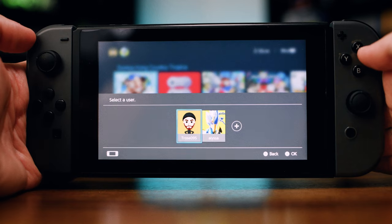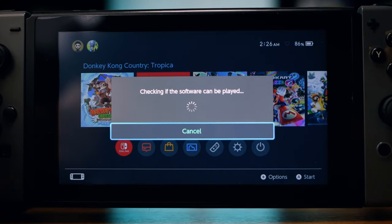Let me take a guess. You got a new Switch, you went to go play all your games that you had downloaded, and you were greeted with the message of 'checking if software can be played,' and then that game did not work. NOOOOO!